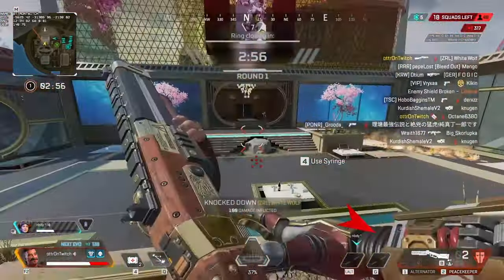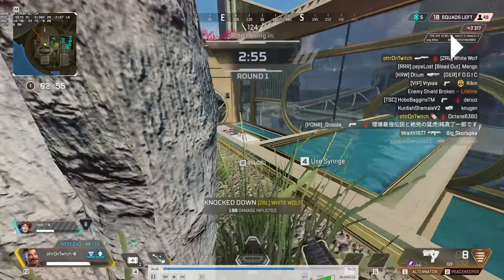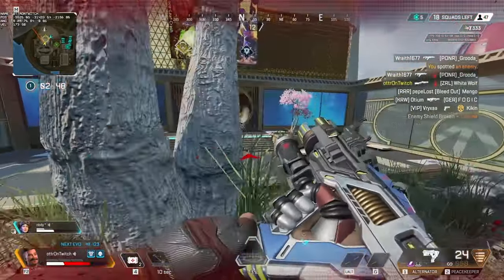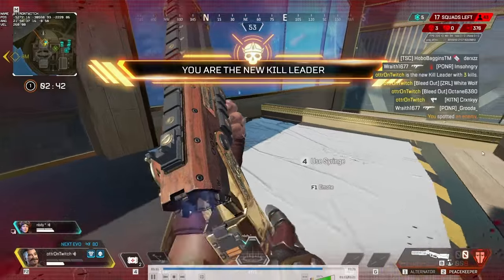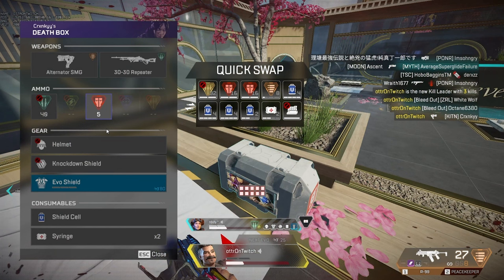I take the 1v1 with the Lifeline who didn't have armor, and get a quick double pump. With the Alternator and Knuckle Cluster ready, I look for another cluster stick. To get the last enemy out of cover I force him into the open and take the 1v1. I'm a bit low and whiffing some shots, but I clean up and get the kill on the Wraith. That's a quick teamfight example to show how you can space out enemies and force them out of cover using your grenades and Knuckle Clusters.